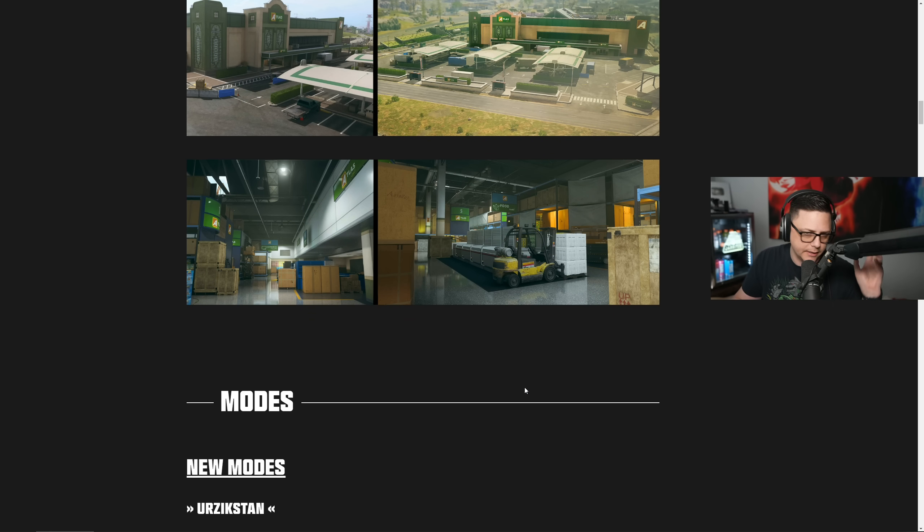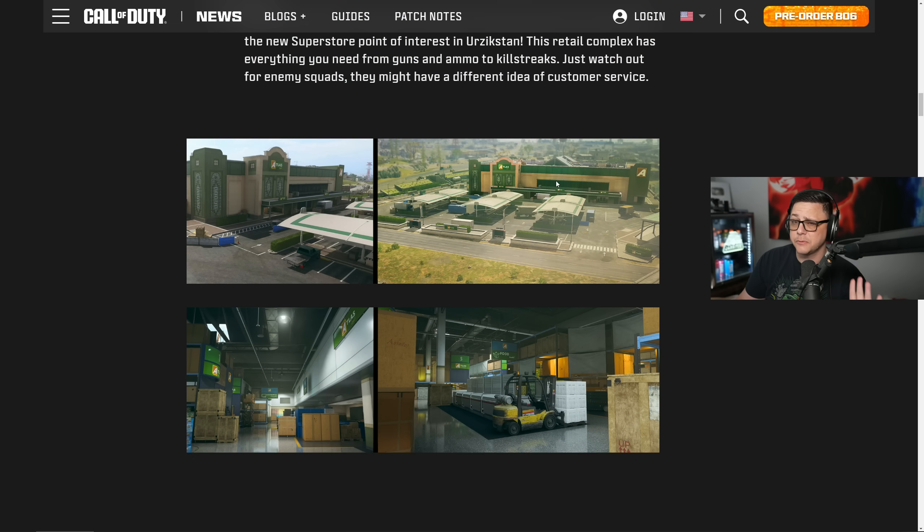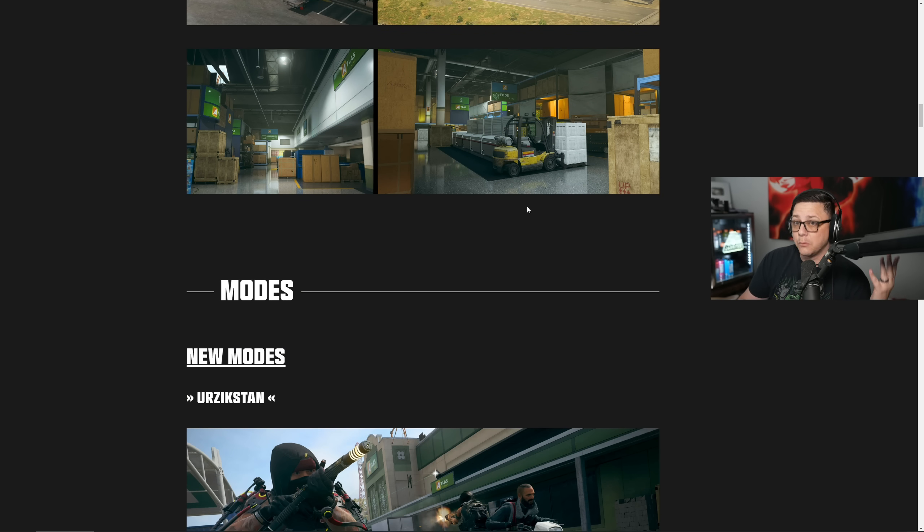If you're really looking to get a full Superstore experience, I think you're going to want to try the Resurgence mode. The loot on this is supposed to be really good — I was on a call with the devs this week and got a little bit more information that maybe doesn't end up in the patch notes. The loot's supposed to be really good and worth dropping there, so it can be a hot drop.